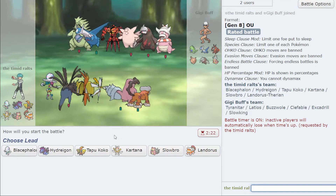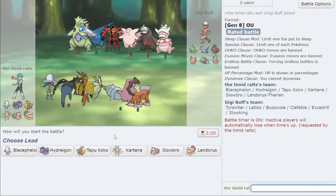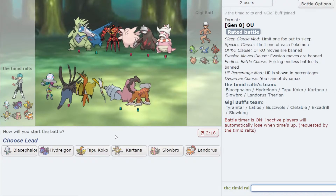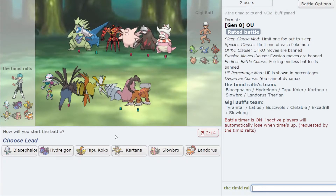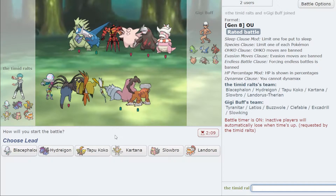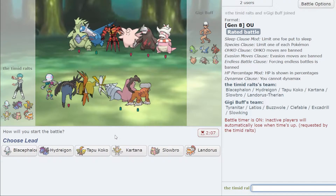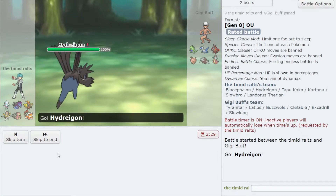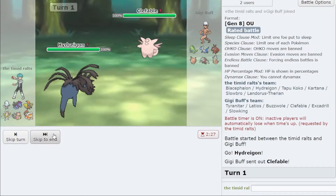In this very first game we've got a Tyranitar, which is fantastic. So if I lead with my Hydreigon and they lead with Clefable, that's a problem. But I don't necessarily think they'll go into Clefable on the Hydreigon — and if they do, that's a good play. If not, this will be really good.